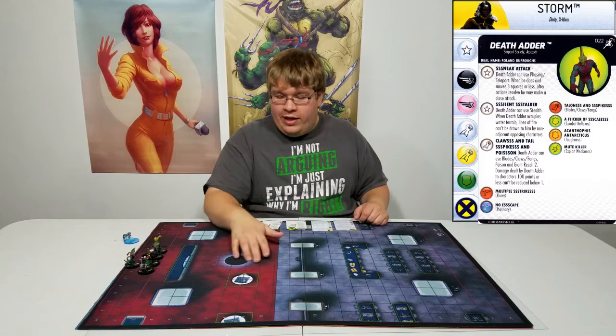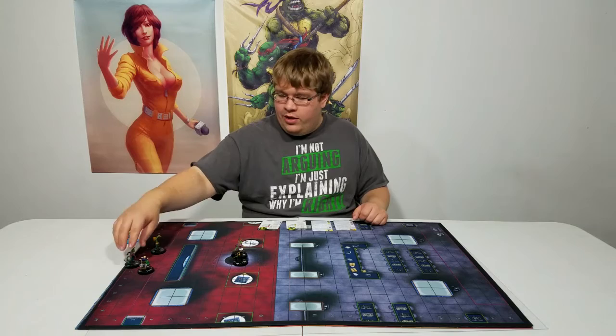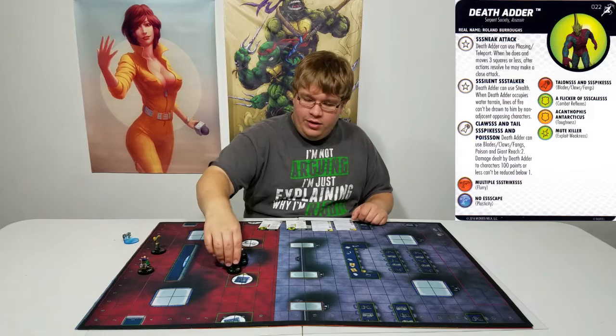She's got a speed of eight, so I can go six squares — about to here. So I'm going to carry up and drop a Death Adder right there. Then we're going to bring up another one. We only have three actions, guys — 300 point team, by the way. So we're going to carry this other one up here.